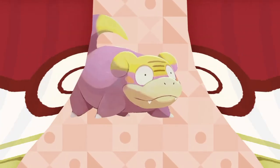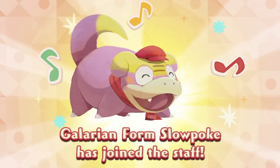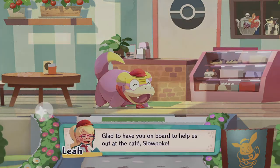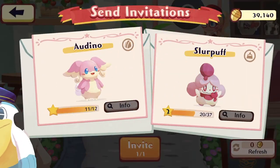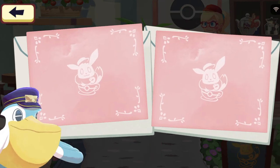Let's start off with getting our Slowpoke dressed up. Adorable! We've gotten Slowpoke to join the cafe. Let's start off with the usual stuff. Seems like not just Slowpoke is joining the cafe — we're gonna get Audino as well.